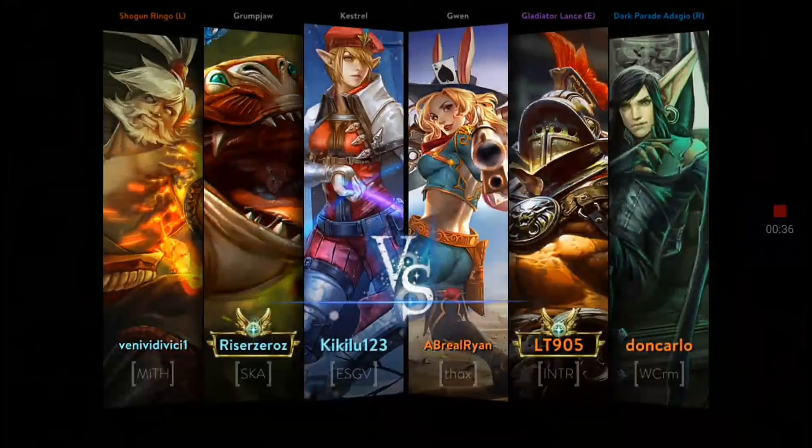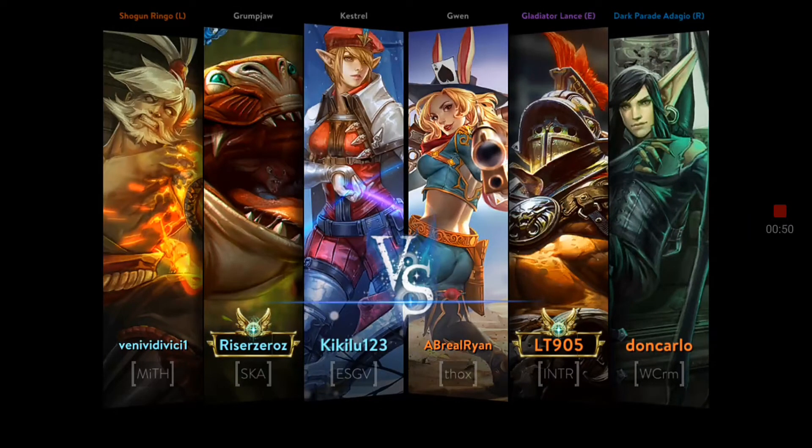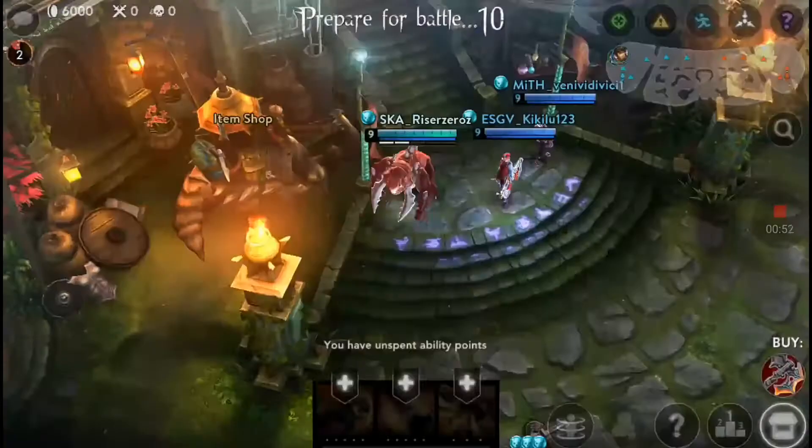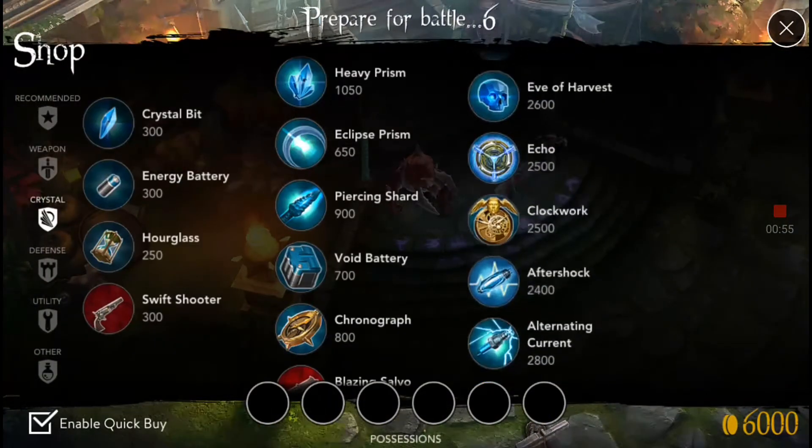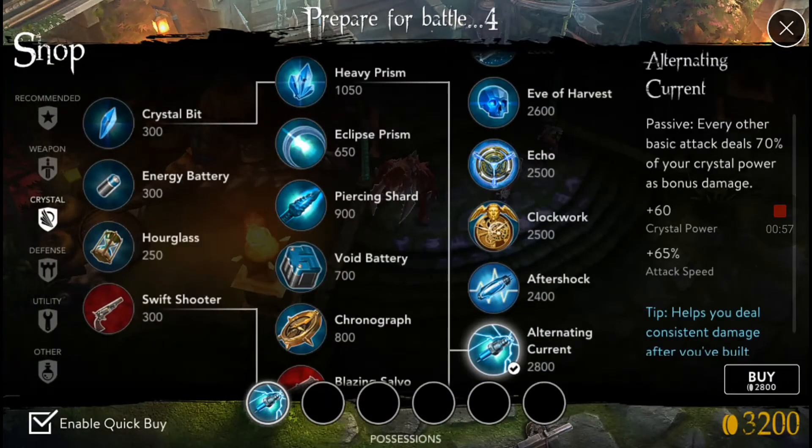I'm gonna show you the WP path and the CP path and see which one is better in my opinion. But so far from the stats itself, I think that the CP path is definitely better, especially when you pair it with Alternating Current. So that's what we are gonna do today — we are gonna pair our CP path with an Alternating Current.